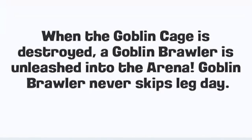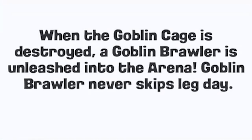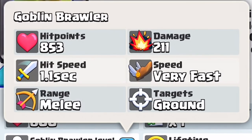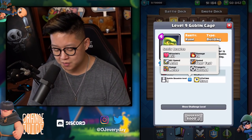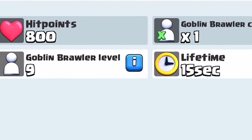It's the Goblin Cage. When the Goblin Cage is destroyed, a Goblin Brawler is unleashed into the arena. Goblin Brawler never skips leg day. So he's a building type card, and it spawns a Goblin in there. The Goblin Brawler has 853 hit points, 211 damage, 1.1 second hit speed, and it moves very fast. He's a melee unit. Looks like it's going to spawn one based on those stats, with a 15 second life timer on the cage itself.